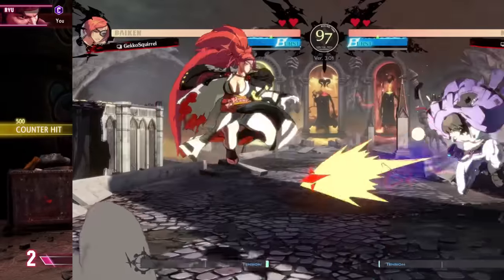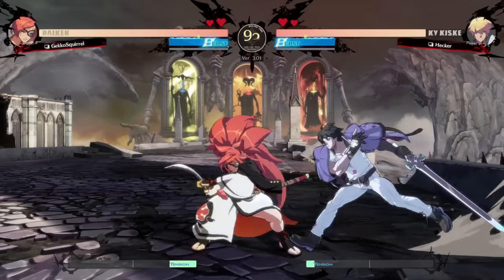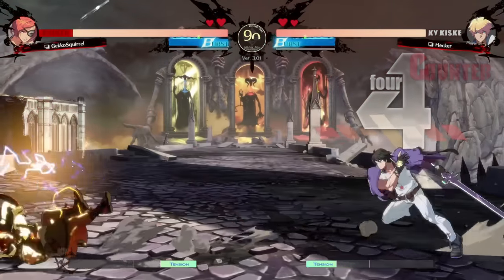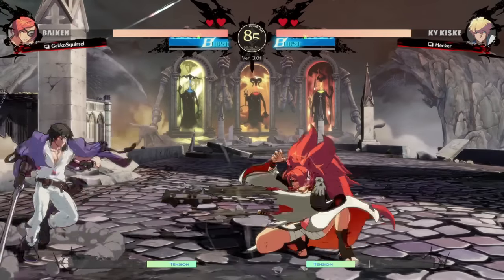With characters like Ky in Guilty Gear Strive, a character whose fireball is the anime definition of a mid fireball, it's generally a means to an end - a way to close out a round at longer distances, or a way to get his actual game plan rolling.